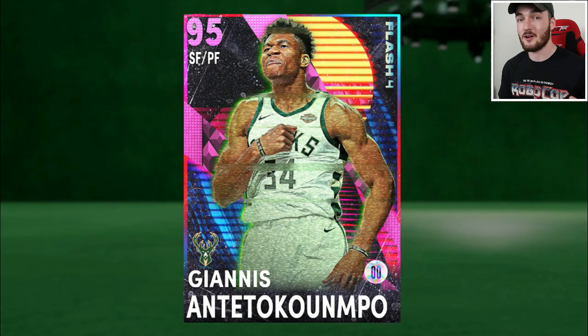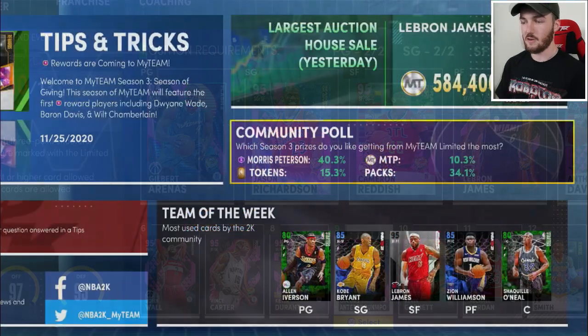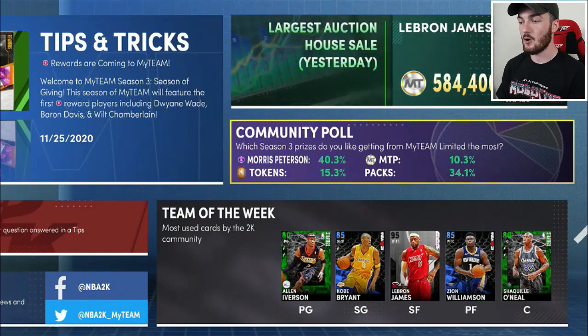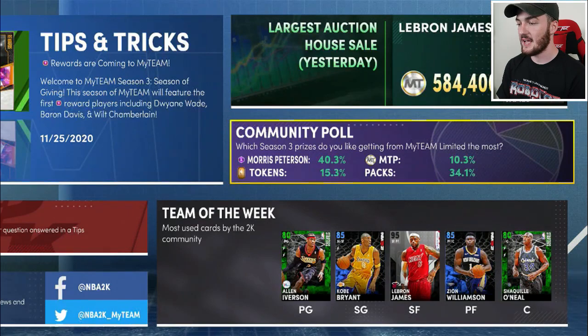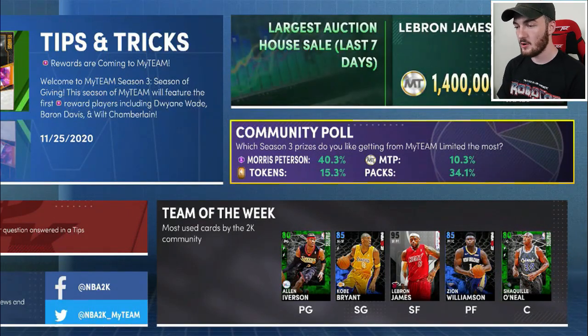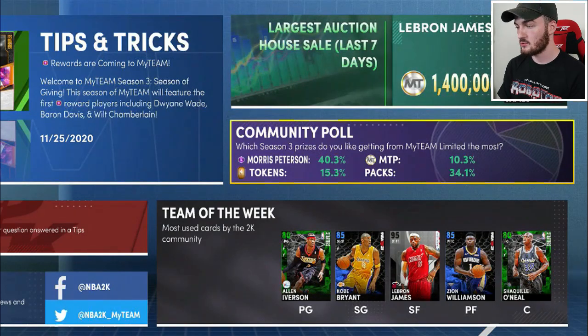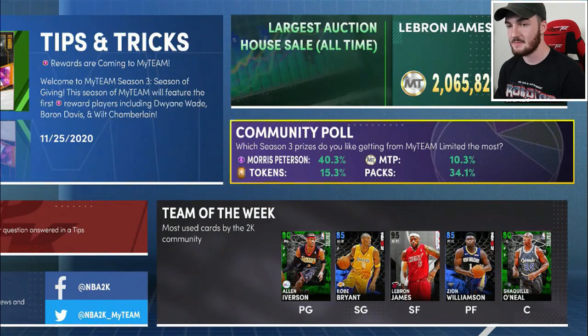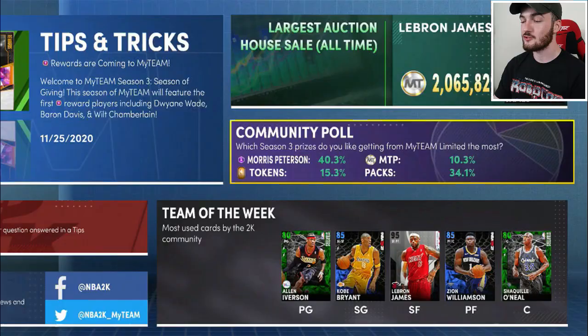We're going to jump over to the first locker code before we dive into the gameplay. The first locker code is the MyTeam Community Hub locker code — you have to answer a poll: which Season 3 prize do you like getting from MyTeam Limited the most? Amethyst Morris Peterson, MT packs, or tokens. Amethyst Morris Peterson was the highest voted, second was packs, then tokens, then MT. Answer that one for a free token or two.